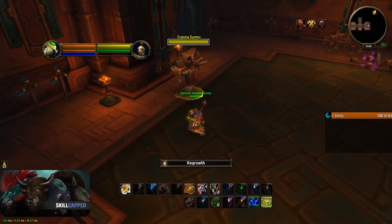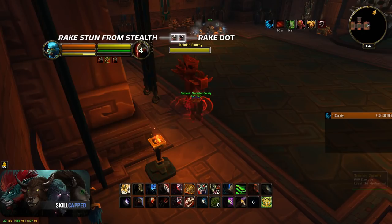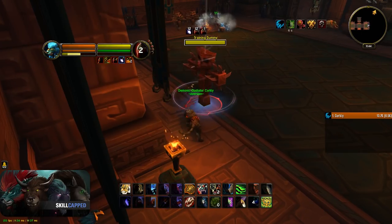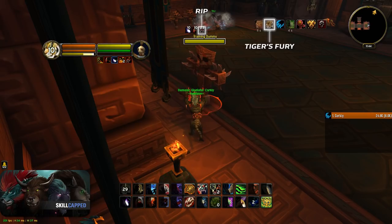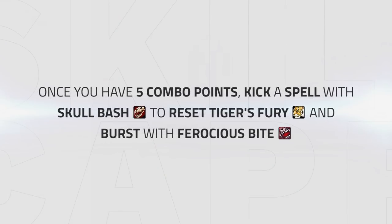For the ideal opener, you should cast Regrowth first to get your Blood Talents up. After that you stealth and Rake your target. Then use Moonfire until you get 5 combo points, and then use Tiger's Fury and Rip to finish applying all your dots. Now get your combo points up with either Shred if you are in range, or with Moonfire if you are out of range. Once you reach 5 combo points, kick a spell with Skull Bash to get Tiger's Fury ready and burst with a big Ferocious Bite.